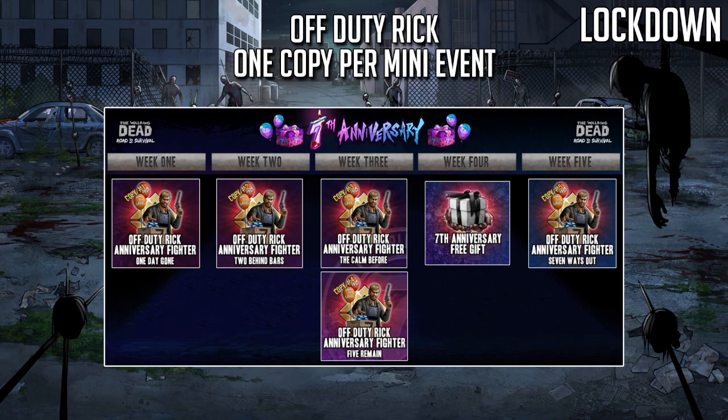This is pretty much shaping up to be like the Brutus mythic trial in terms of accessibility — you can see how easy it was to get the first version of off-duty Rick. I'm guessing the other ones are going to be just as straightforward, either milestone-based or simplistic login-style rewards. Week three is going to be pretty hectic as we have two potentially obtainable copies in the same week, so make sure you focus on what you have to do in those weeks so you don't miss out on rewards.